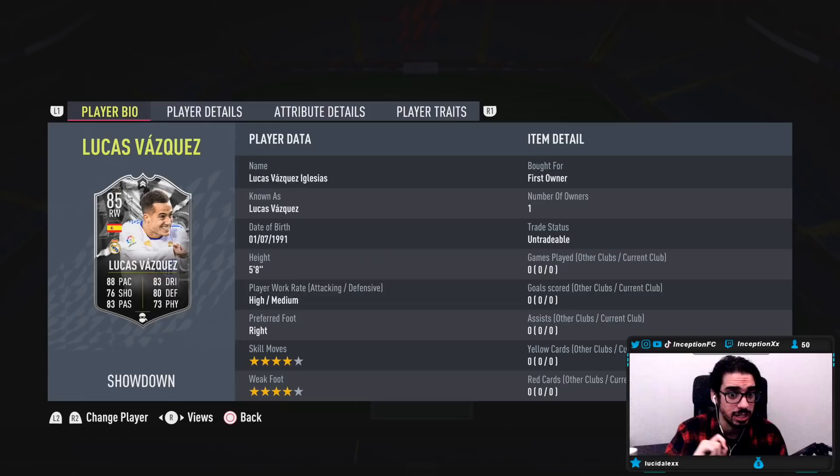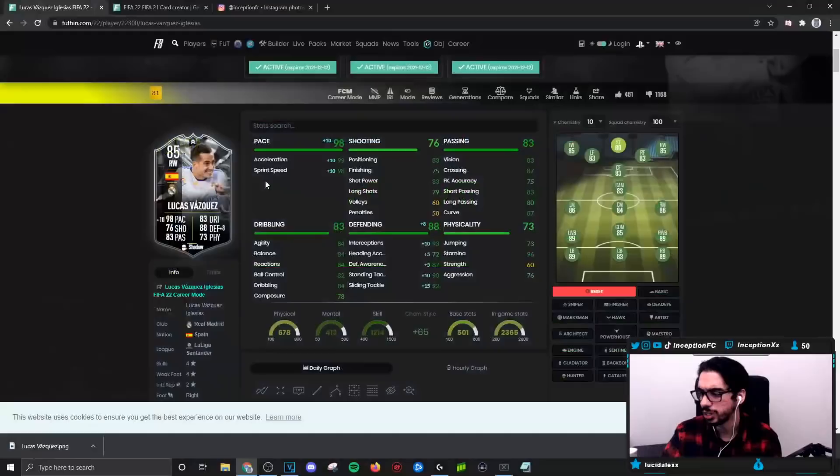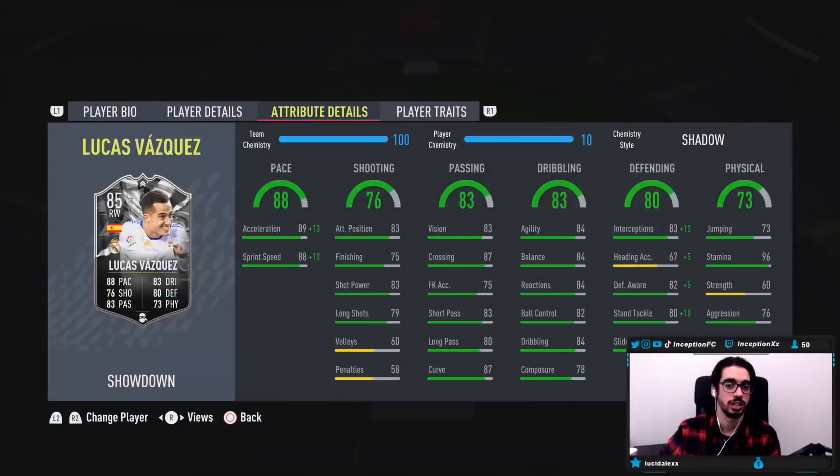Someone who can attack and defend, has the 5-foot-8 height, high-medium work rates, right-footed, four-star skills with a four-star weak foot, in-game player traits — speed dribbler traits. Take a look at this card's attack and finishing — sure, don't get me wrong, if you want to use the card on the attack you definitely could. Give him a chemistry style for pace and shooting, but that's not going to be the main reason you unlock a card like this, unless you're trying to have fun.